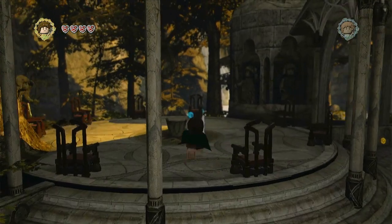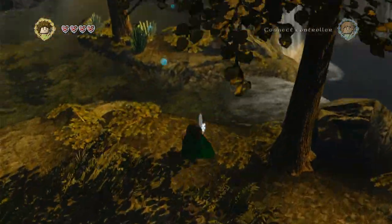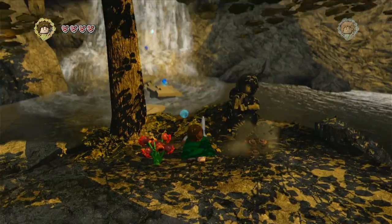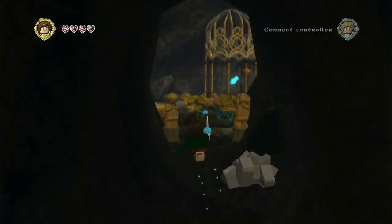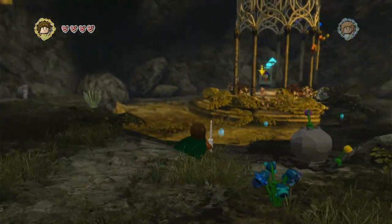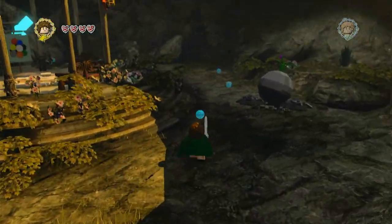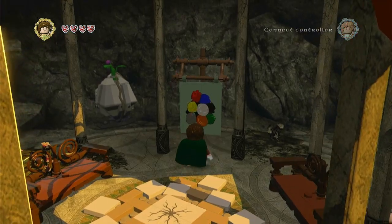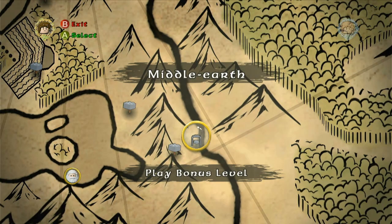Follow the blue studs until you get to around where the blue arrow is. I'm not sure it leads you there permanently, but you want to go through where this waterfall is. As you can see, it says 'Middle Earth' on the map. You can't set the destination manually, but it will automatically set it for you. Go to this little spot and it will ask you if you want to play Middle Earth, which is the bonus level.